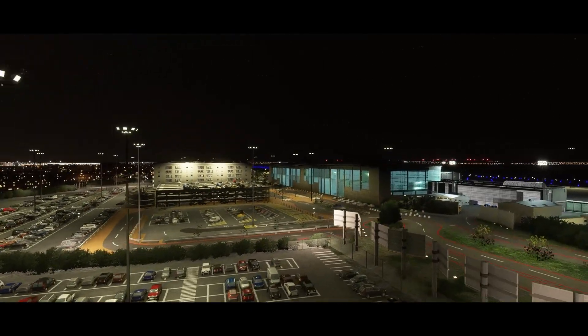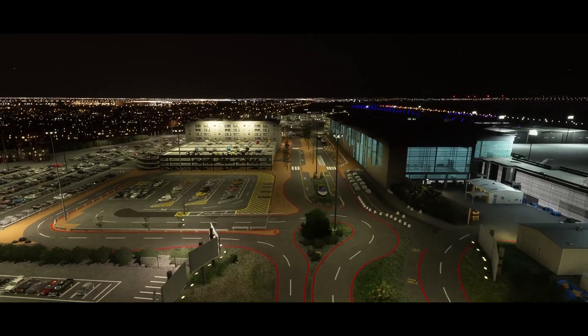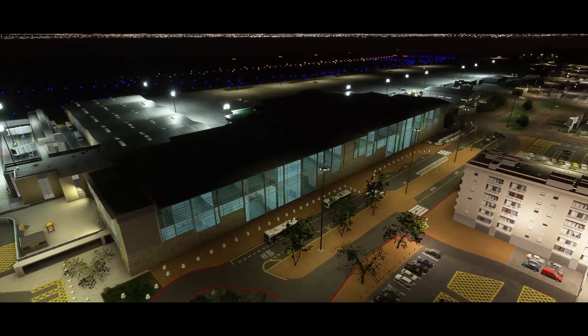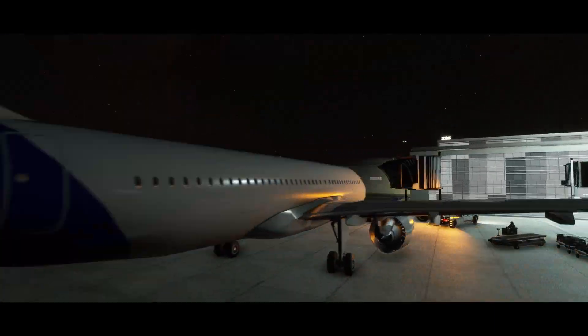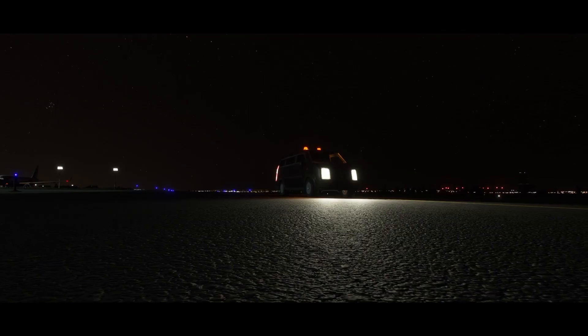This airport has complete reemptive lighting, so the entire airport has been completely relit and it looks absolutely stunning at night. The car park is really well flood-lit, as well as the main terminal with all the interior lighting completely lit up. It looks incredible. I've flown in and out of here a couple of times now using this mod and honestly it's now one of my favorites because it just looks so cool.